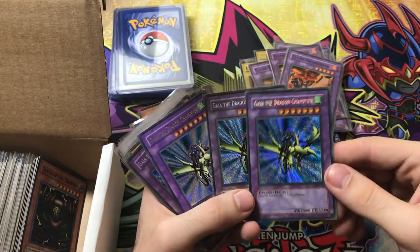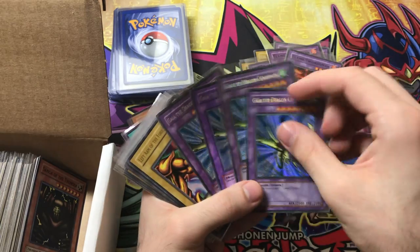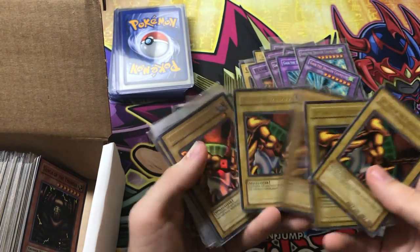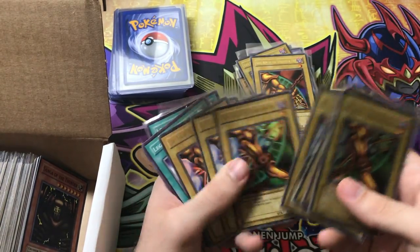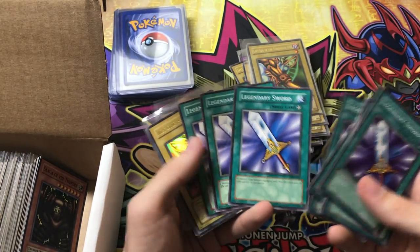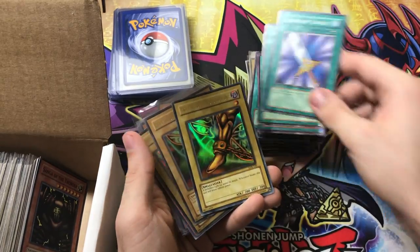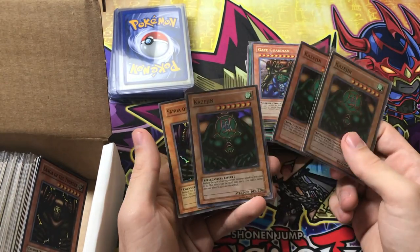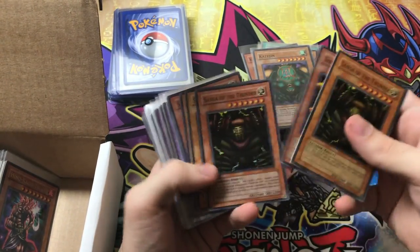We've got some Flame Swordsmen, and we got some cards hoping there would be misprint secret rares — and it looks like we got them! This is a different pattern — it goes opposite, so it's considered an error. Got some more pieces of Exodia — left arm, left leg. LOB is a really low-value set; it's not too big of an investment to get these LOB cards. If you look at Pokemon, it's probably growing a lot faster than YuGiOh, but YuGiOh is definitely following the path of Pokemon — look at the prices from a couple years ago and you'll see what YuGiOh is doing.